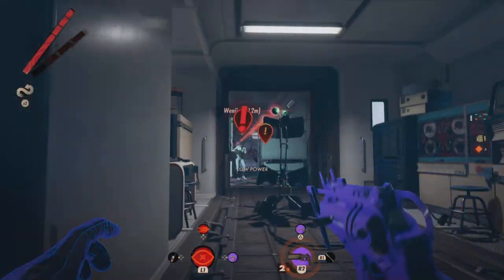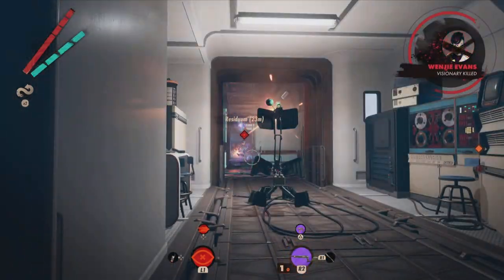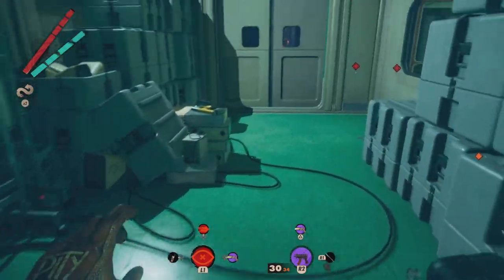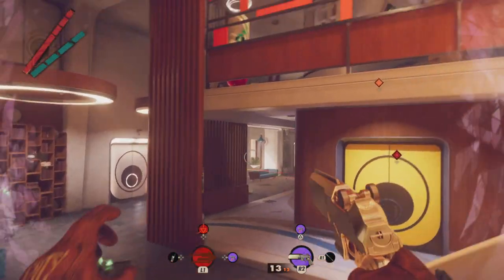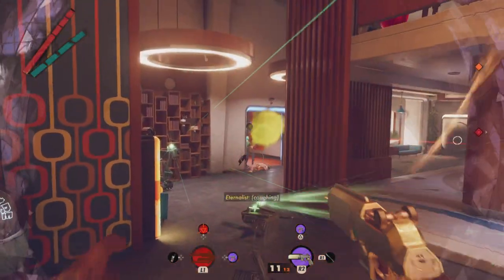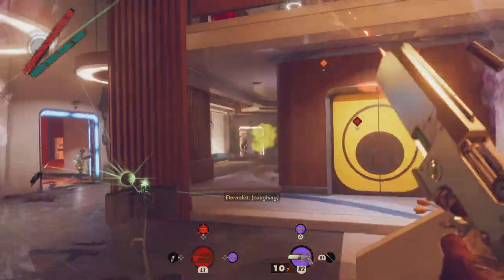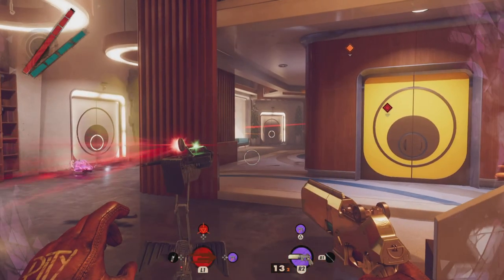The final trick or tool in your arsenal should be hacked turrets. Turrets can be hacked, and then you can tap square if they're already deployed, and hold square again to set them down on the ground. These are incredible mechanical allies that you can put down when you know fights are going to be hard. The enemies generally will always shoot the turrets — throw that poison gas out there to crowd control the enemies, and the turrets will just chew through everything. With the right choke points and a couple of turrets, you can kill hundreds of enemies quite easily.